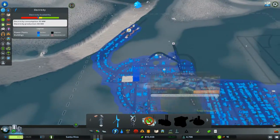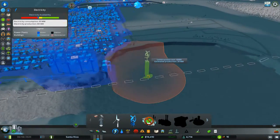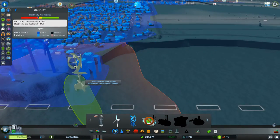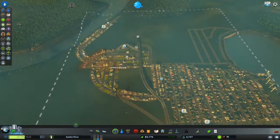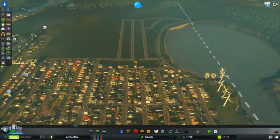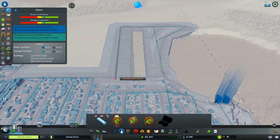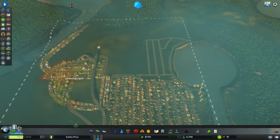We've got some power issues still. We can place wind turbines down in this lake area, which I think is what we're gonna do. We'll plop one of them down — it produces about 20 megawatts, which should get us over this energy hump. We're now producing 108 megawatts — perfect. Water is not an issue. We'll go ahead and make sure all the new areas are zoned out and continue to run our water lines to these new zones.